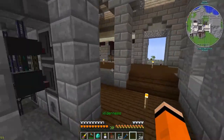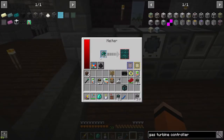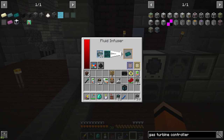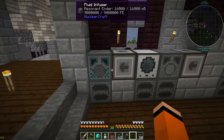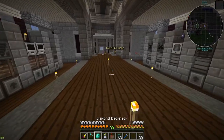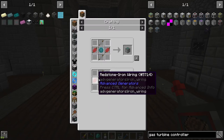That involved adding the last setup with the melter for enderpearls, and then I have lead-platinum alloy on demand, which feeds into here to make enderium. Enderium is the main component involved in these turbines.